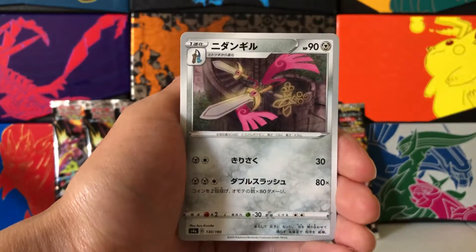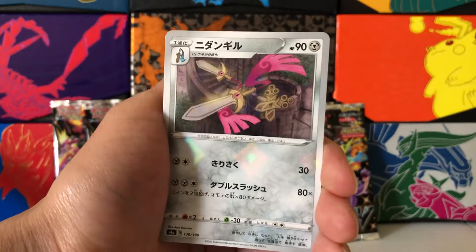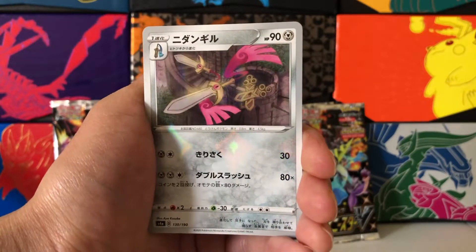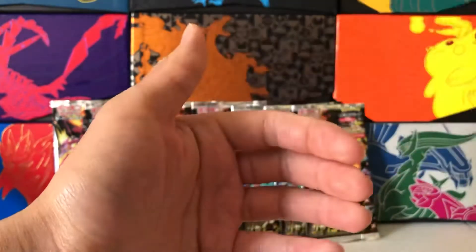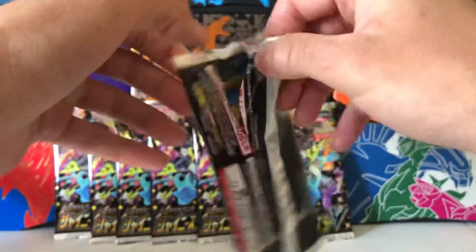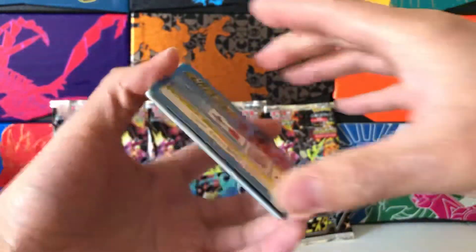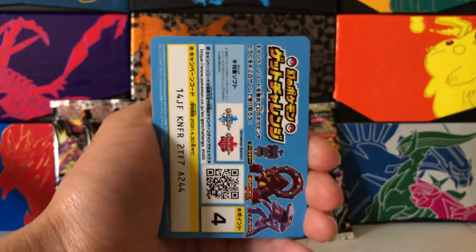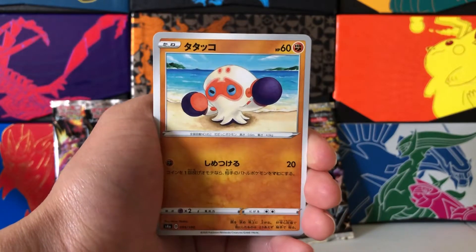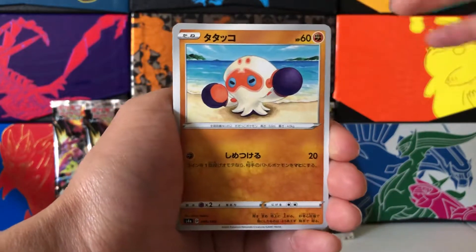We have a Zamazenta V — so there is still a V in the pack. That looks amazing. Not shiny, but a Zamazenta V regular art. How awesome is that? I don't know how you can get a cooler pack than the one that we just saw. And here is our final card for our second pack, which is a Reverse Holo — glossy again with a diamond rainbow holo pattern, very faint. Very high quality card. I've always enjoyed the quality of Japanese releases because the paper and the coating just seems a lot nicer than our U.S. counterparts.